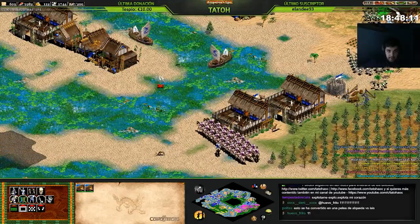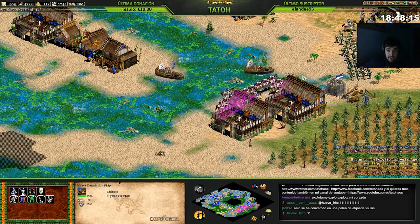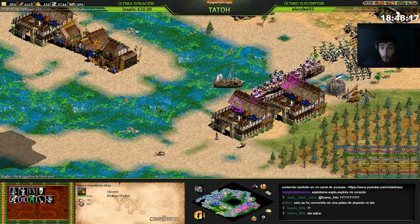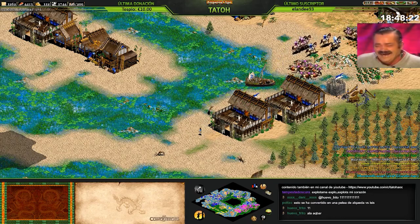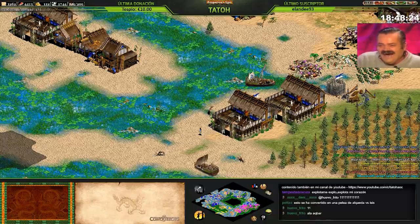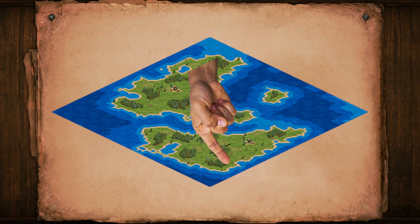Tato is incredibly good with maps involving water, so Hidden Cup 3 could really be his chance to shine. Out of all 11 maps in this tournament, 6 of them involve water in some way, shape, or form — whether it's Cross with water in the corners, or Islands with water everywhere.